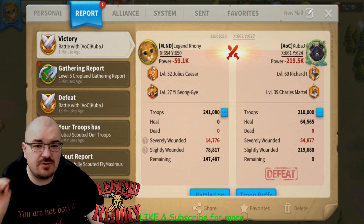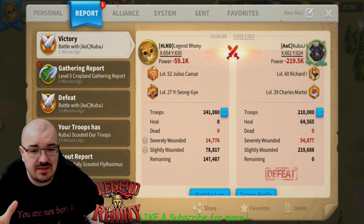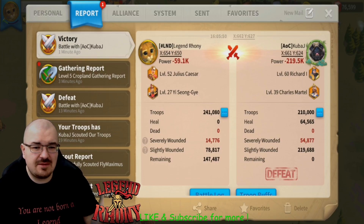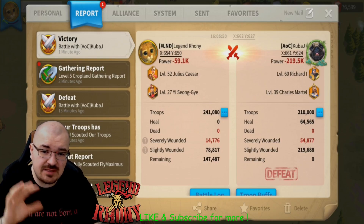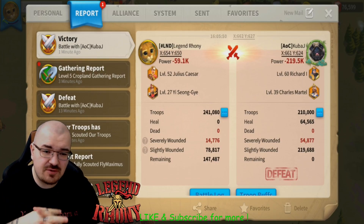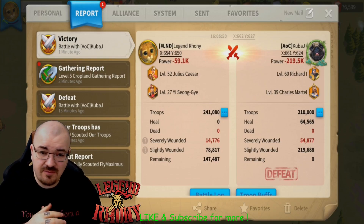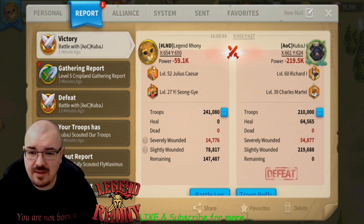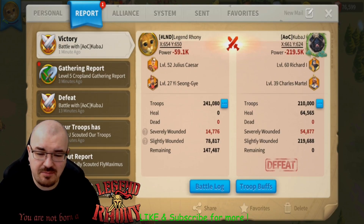You're probably wondering why I used 241,000 — because Julius Caesar's force skill increases army capacity by 15%. His Richard is level 60, so that's an 8 talent difference. He has 210,000 troops which is the normal march plus VIP 14, and 241,000 for me is the same. Both Julius Caesar and YSG are maxed out in skills, and his Richard is maxed out but his Charles is not so maxed out.